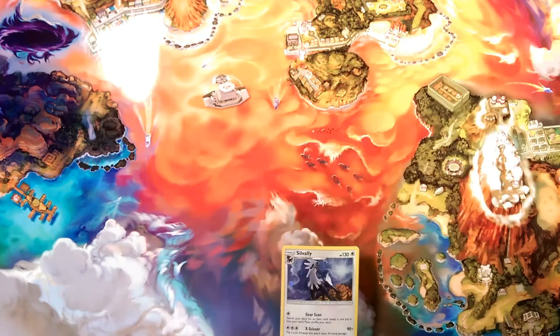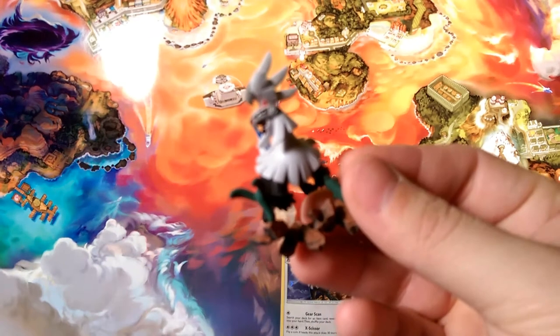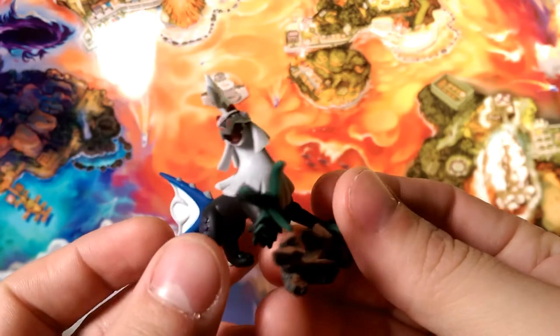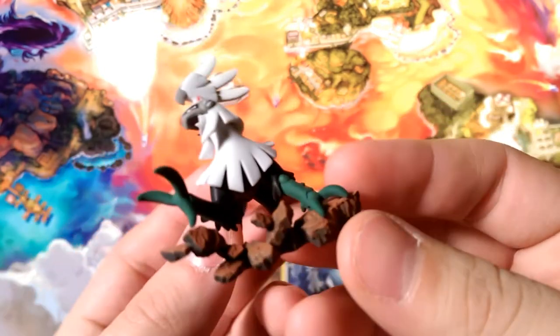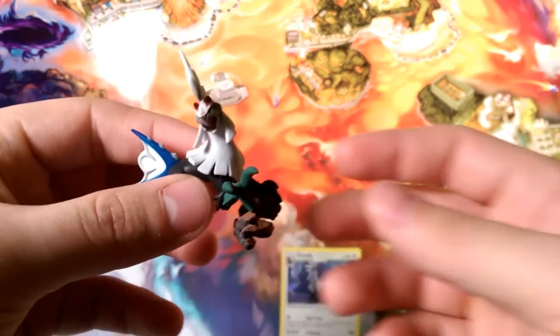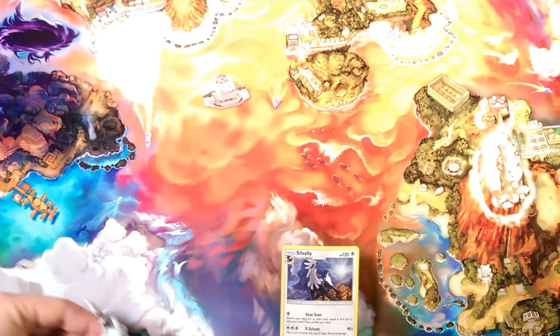It comes with one of these — I'm going to start having a bunch of those. It comes with a code which I will be keeping so I can try this out with my other Silvally. And then it comes with this really cool figure — I have terrible lighting for it by the way. There you go, rawr — Silvally figure with that claw, he's going to claw you guys!